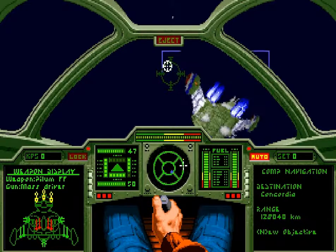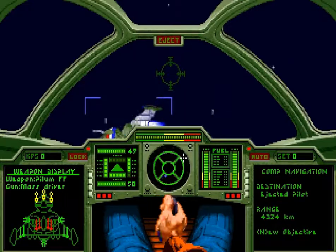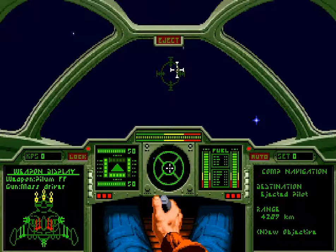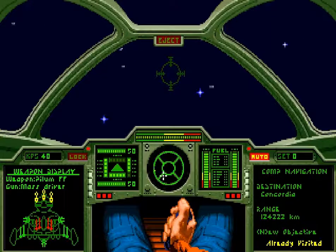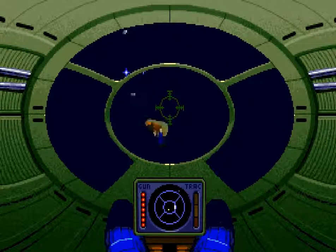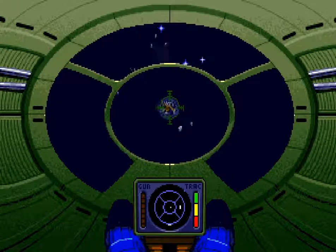We have the ejected pilot. So let's do this again with a little less stupidity this time. Come to a full stop — full stop — then turn around, switch to our rear gun. Don't run into me, you complete idiot. Now switch to the tractor beam and tractor him in.